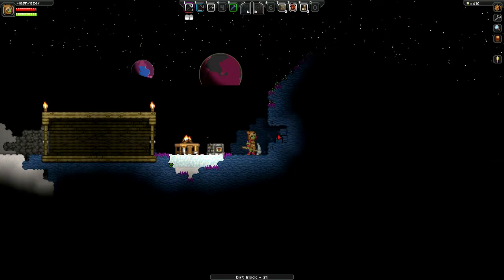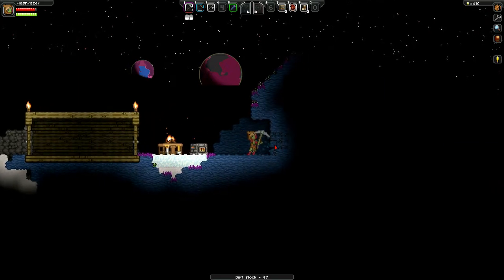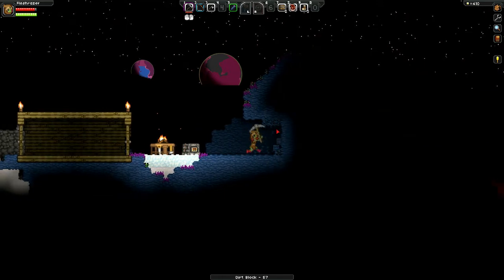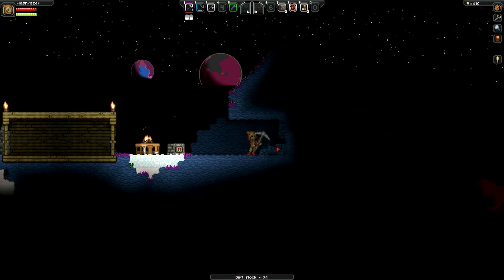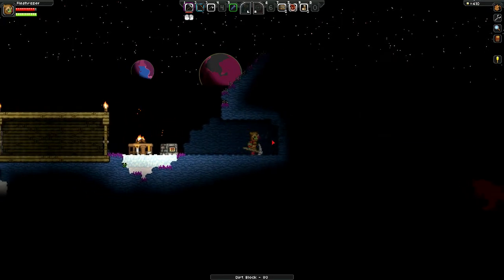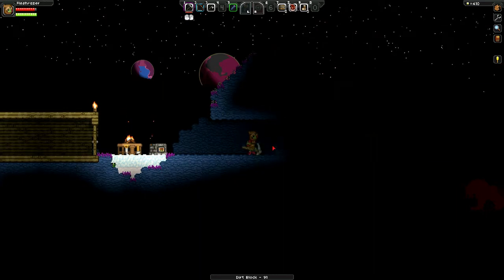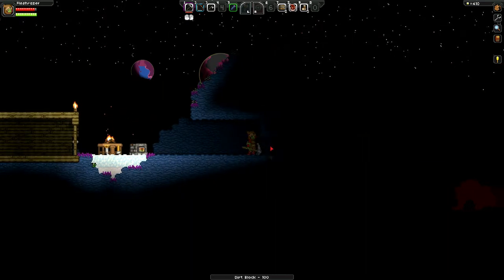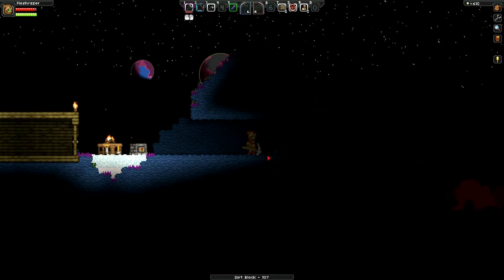For right now I'm gonna grab some dirt and we're gonna start a little garden here underneath this overhang, because I'm not sure whether my character should be a vegetarian or not — I mean, he is a flower. I don't know — would that be cannibalism or would it be what he would do? It's hard to tell.